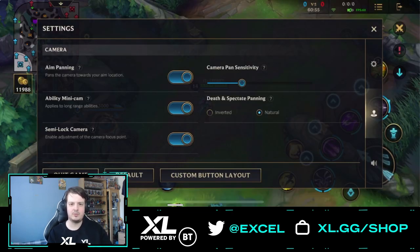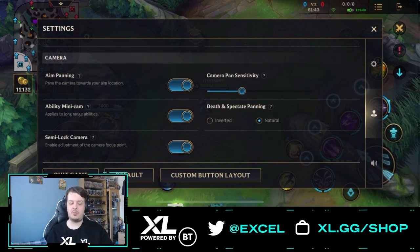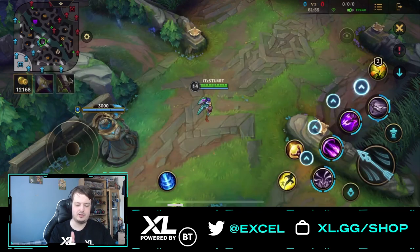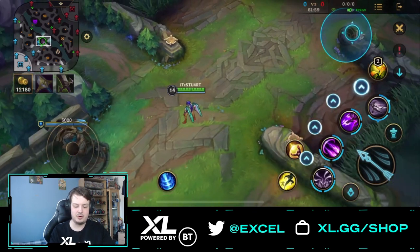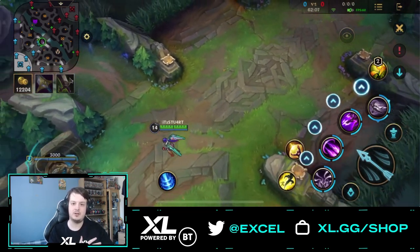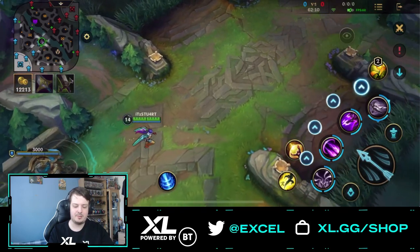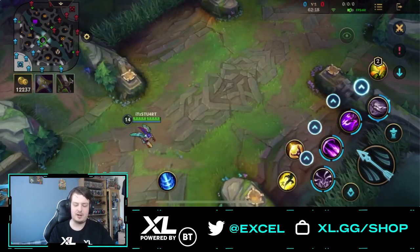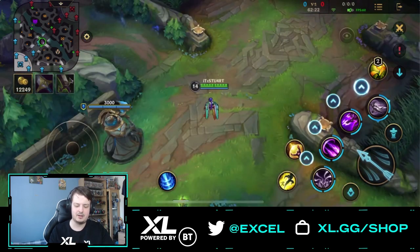Next is the death and spectate panel — this controls whether the camera moves in the same direction as your finger or inverted. I'm team natural; inverted just doesn't work for me. Next we have the semi-lock camera, which I really like. It places a little eye icon in the top right corner of your screen. When activated, it locks your camera in a specific direction — so in lane, for example, I can angle it forward so I don't have to manually pan as much, and tap it again to return to normal.